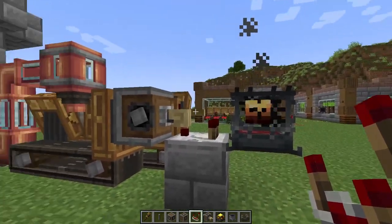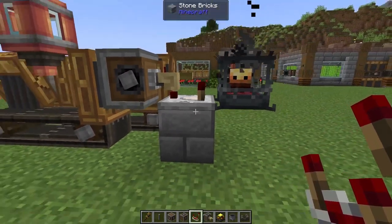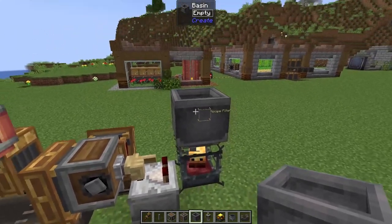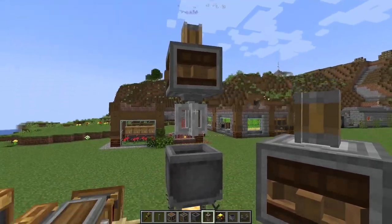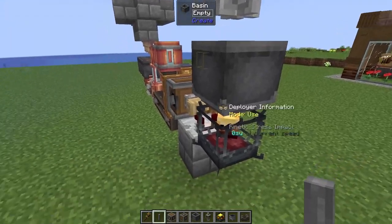This isn't going to keep firing repeatedly — it just looks a little bit prettier, but you can absolutely forego using this. On top of our blaze burner we need to put down our basin; this is where we're going to be doing all of our mixing. On top of there we're going to need a mechanical mixer, and all that's left is to supply the copper and the zinc into our basin.